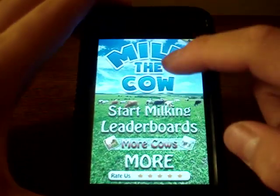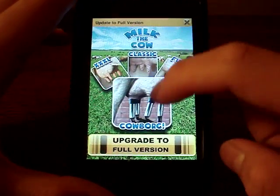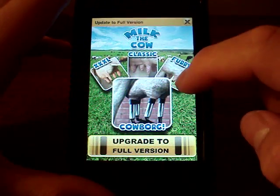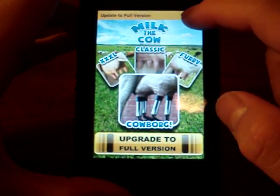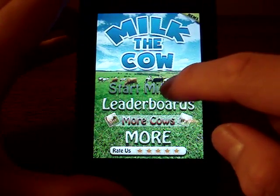So starting off, you have here the leaderboard, more cows you can get and milk, which is pretty nasty. You can get the cow board, the classic one, the furry cow, and the extra extra large cow, which I have no idea what it is, neither do I want to find out. So let's just get started.